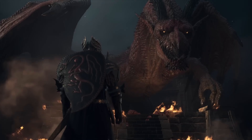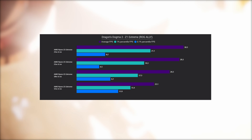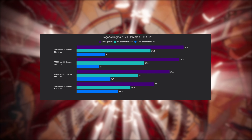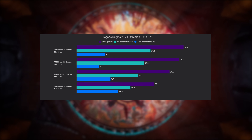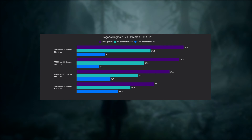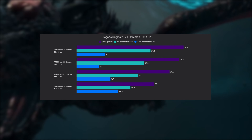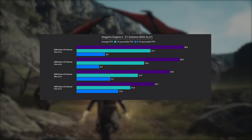With the ROG Ally, the performance is not very appealing. And these are in the best conditions — what I mean by best conditions is the landscape and NPCs don't seem to have much of an impact in terms of FPS. But the moment you have particle effects on screen, the FPS will drop, by maybe 10–20%, give or take.